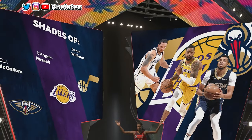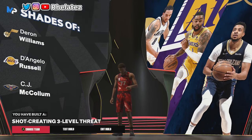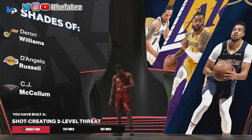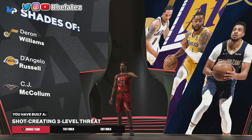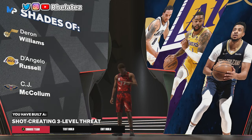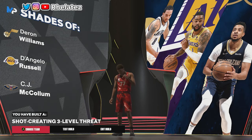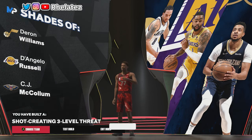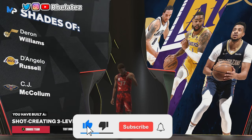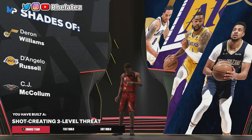And as you can see, we're getting shades of D'Lo and CJ McCollum — not sure how that happened — but Darren Williams, that's fine. We're gonna give it a shot: Three Level Threat archetype. 2K doesn't give us the real names but hey. If you enjoyed the video or if you try out this build, let me know — I want to see how you do with it. For me it's been extremely fun and this has been my main build so far. If you're new to the channel, don't forget to hit subscribe, turn on post notifications, and drop a comment. It's been your boy Relay — see you in the next one, peace.